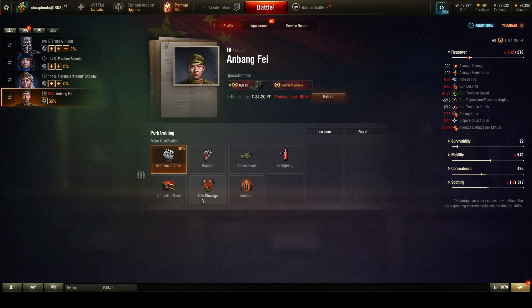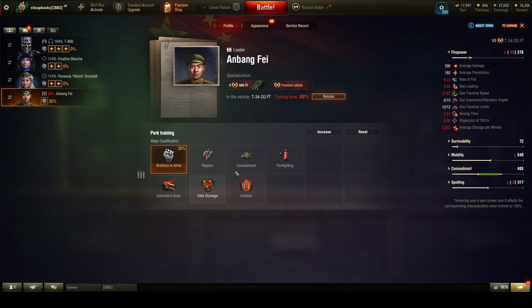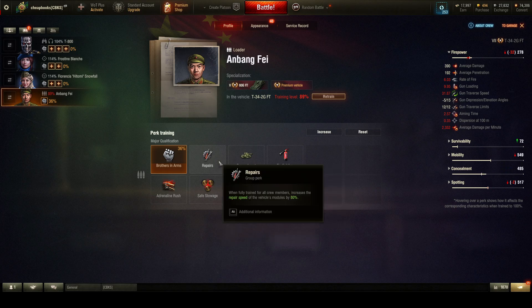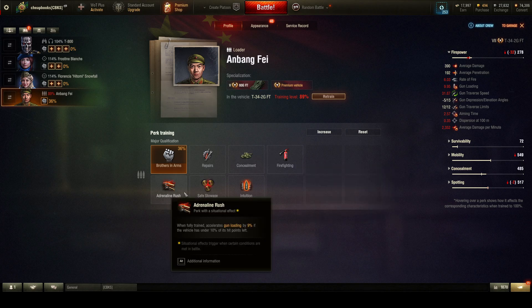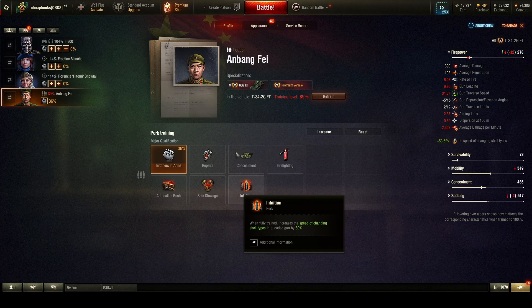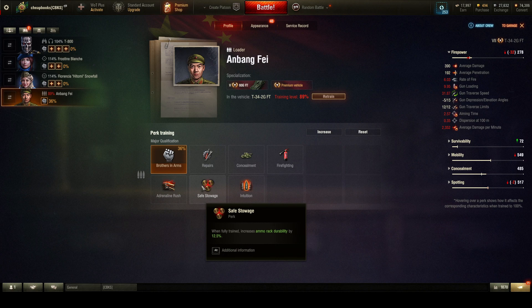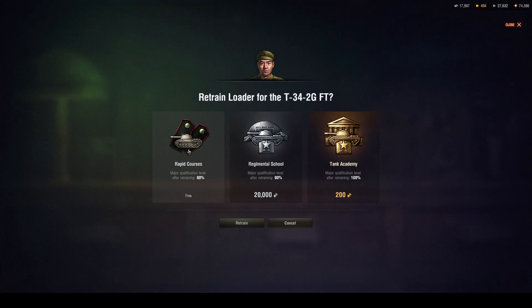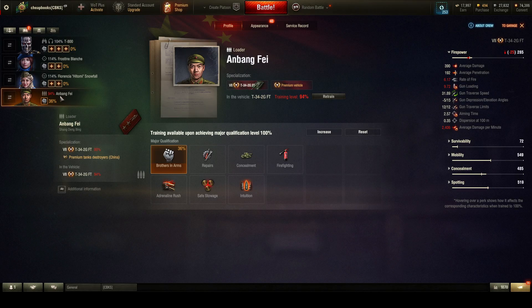The question is which skills do I need. Safe stowage is essential, concealment is essential — those two are very essential. Repairs not so much as a tank destroyer; it's going to be far away, lightly armored, which means they're not going to track you, they're going to destroy you. Adrenaline rush and intuition aren't useful. I'm going to retrain him and use the rapid course because I don't have any cash. It went up to 94%.